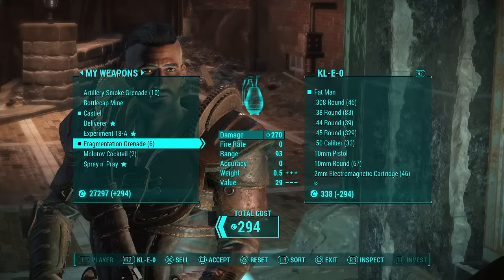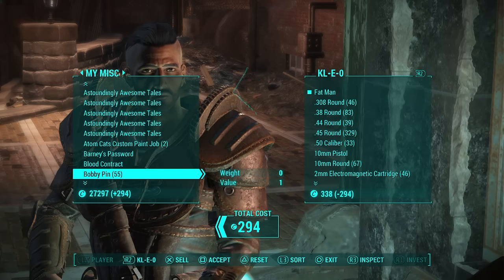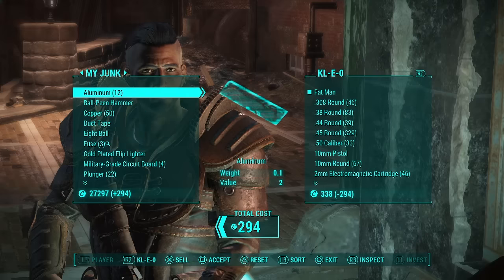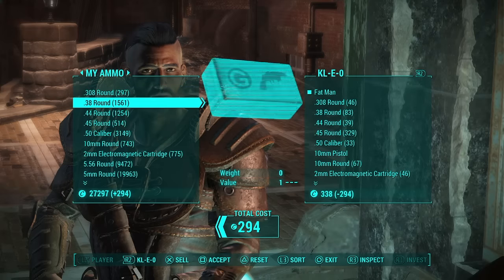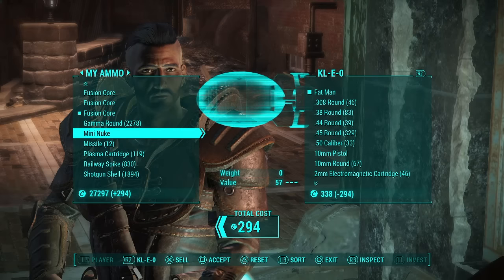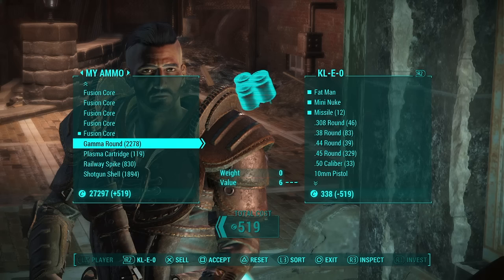We're going to go to weapons and sell the Fat Man — we get 294 for it, though your barter skill may vary, but you will still get enough to make a difference caps-wise. Then go to your missiles, sell the mini nuke you just looted, and sell the 12 missiles. As you can see, we earned 500 caps just like that, then we just take his caps and be on our merry way.